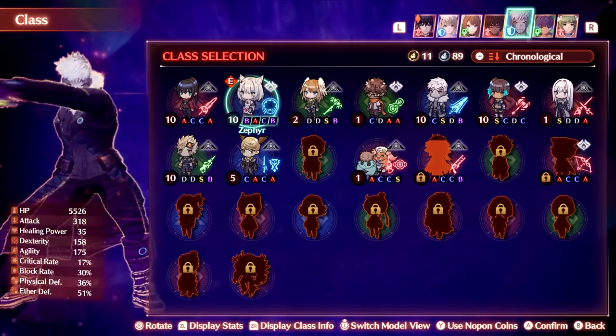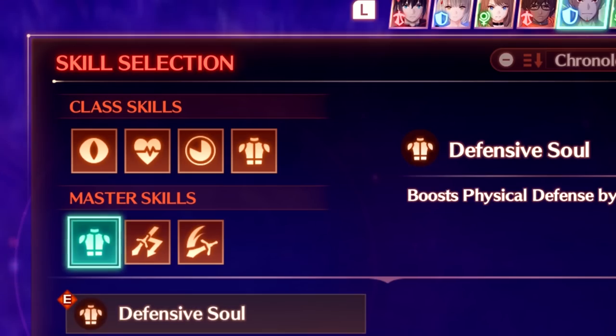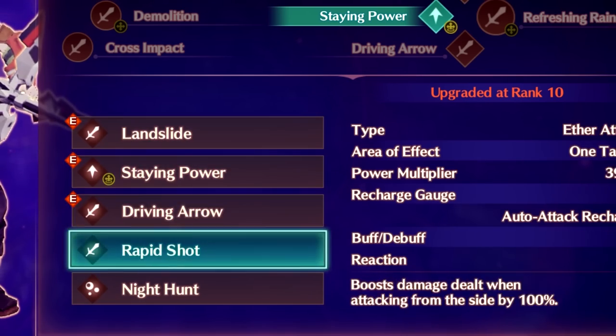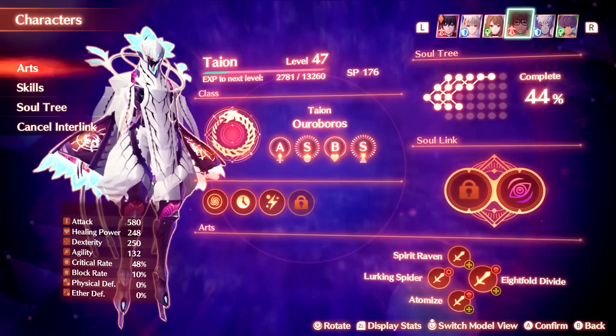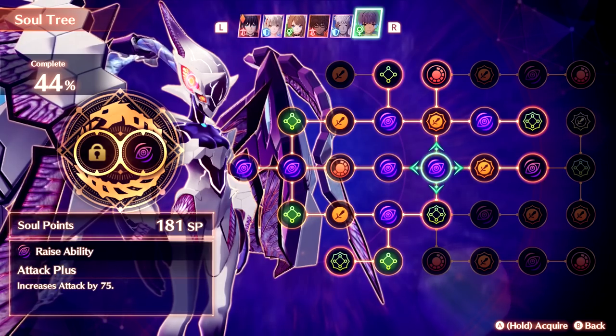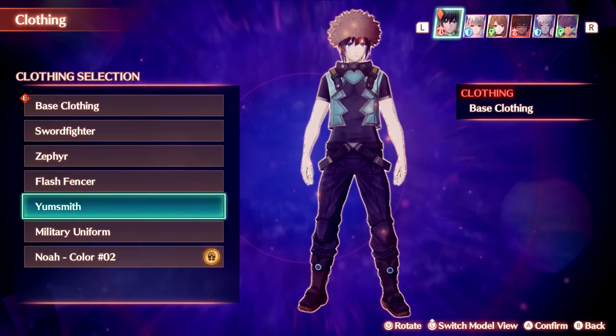Aside from classes, every party member has class skills, master skills, arts, and they can equip specialized gems. Their interlink forms — the Ouroboros forms — also have their own arts, skills, and a skill tree. You can change everyone's clothes too. It's all just ridiculously customizable in this game.